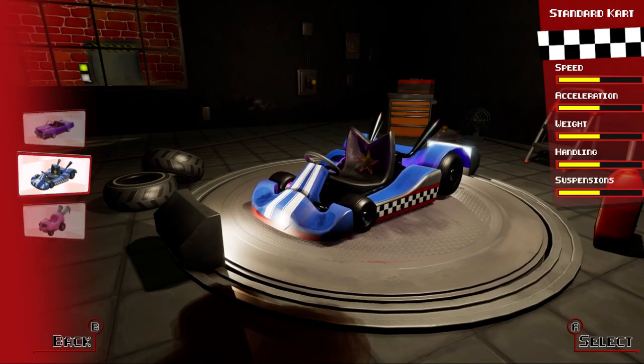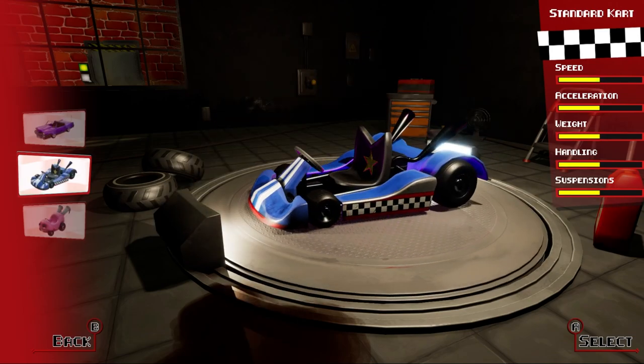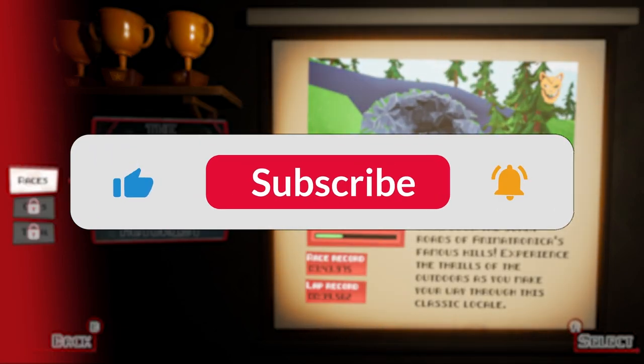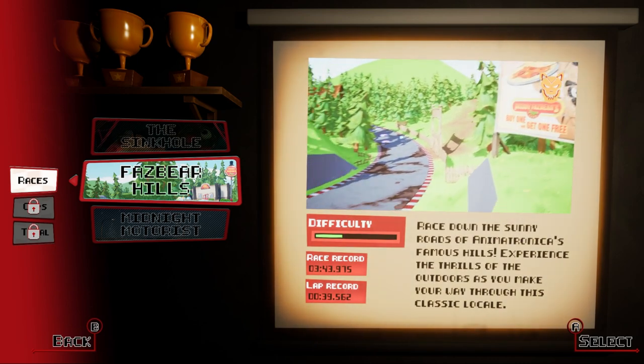We got three different karts: the Standard kart, the Cup kart, and the Midnight Motor. Let's start with the default kart and play the Fazbear level. If you guys like this video, please like and subscribe. If you want me to play more of this game, tell me in the comments below. And let's just begin.